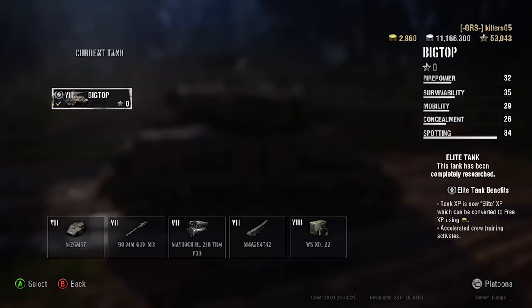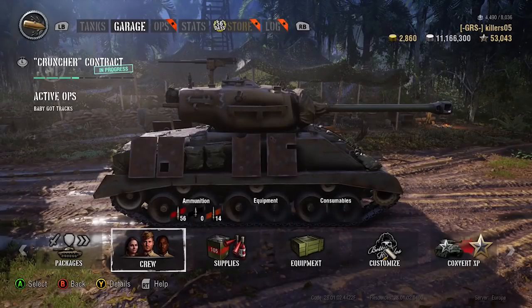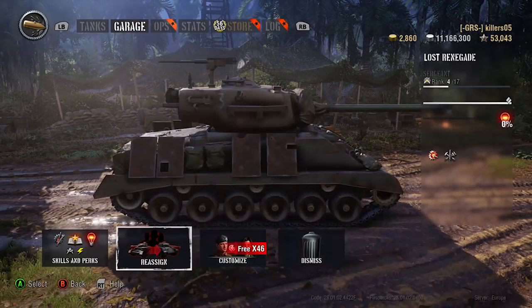We'll go straight into its attributes. That Maybach engine gives 650 brake horsepower and a top speed of 50 kilometers an hour - not bad. The 90mm gun has 160 pen on standard, 243 pen on APCR, 45 on HE, and 320 damage. That gives you 7.32 rounds a minute - about an eight second reload. Aim time is 2.3 seconds, which isn't great, and 0.38 dispersion. Turret traverse is 35. You've got 702mm frontal armor and 700 meter signal range.